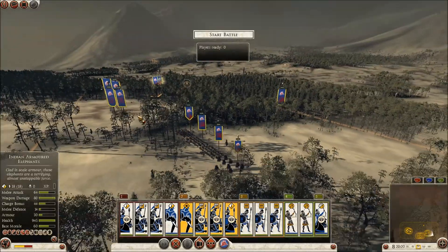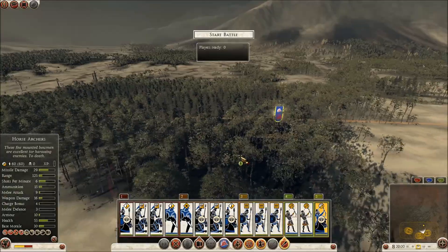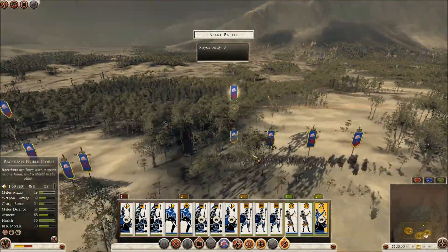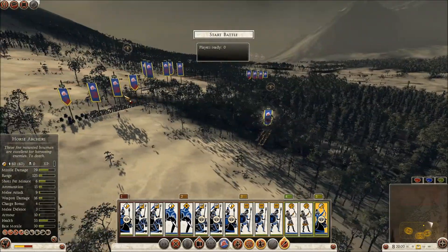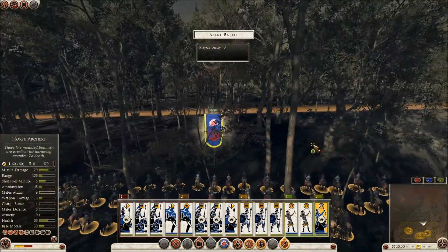What's up guys, it's Cyan, and I'm playing a Rome 2 battle here. I haven't done it in a while because the new patch wasn't very nice, but I decided to give it another go. They also came out with a new faction, which is Bactria - it's kind of a mix of Parthia and a bit of the Seleucids.